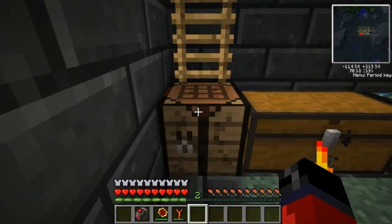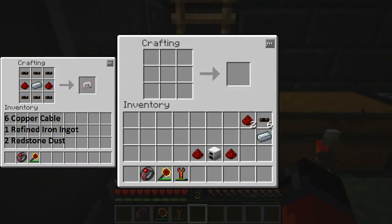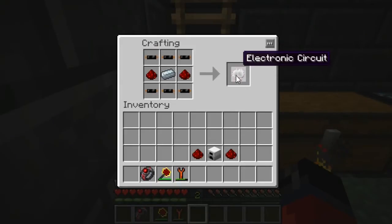Next up we'll have to craft an electric furnace. First up we're going to need to craft another electronic circuit. Some of you may want to pause the video at this point and take note of the items you're going to need over here in the left-hand corner. Once you have them, simply place them in the crafting grid like so, and as you can see that gives us our electronic circuit.